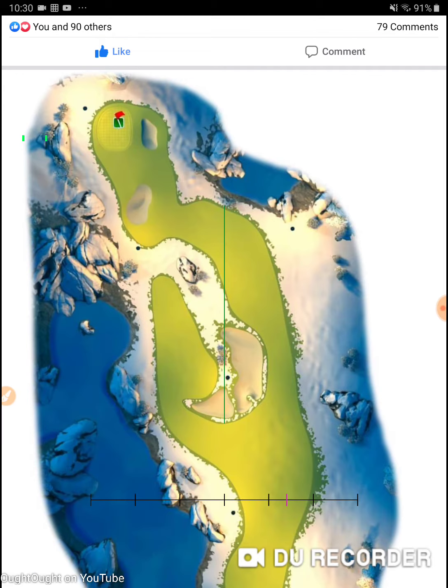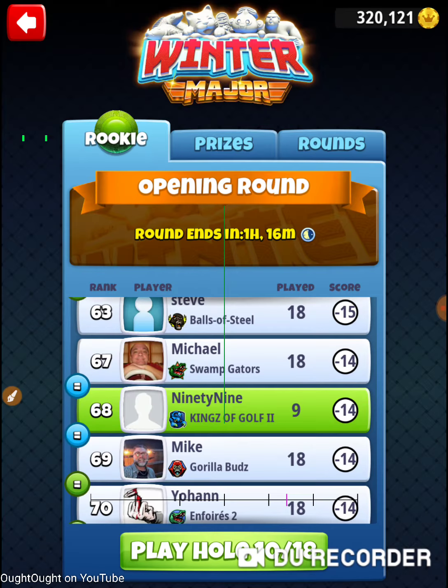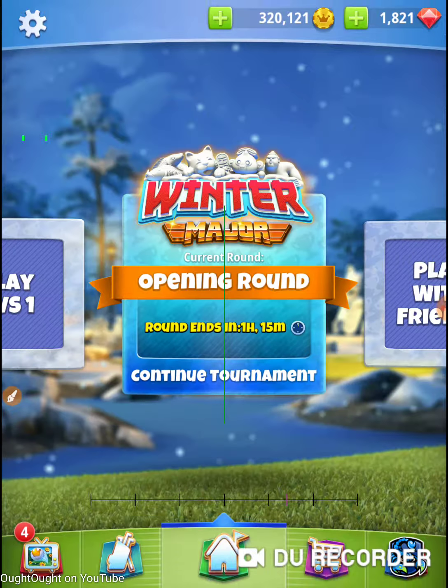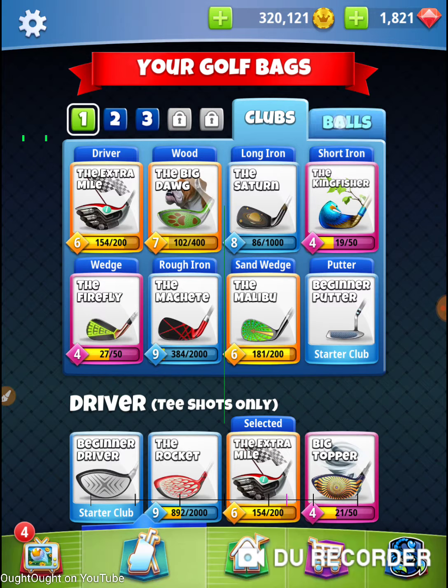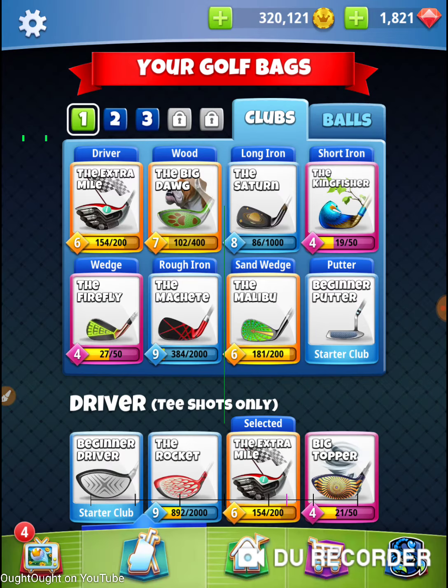I'm coming out into this area right here and coming at the green, and I'm using an Extra Mile, a Titan, and a Saturn. Extra Mile, Titan, and a Saturn. What are Titans? The king of balls. That's right. This hole is sponsored by Titan.